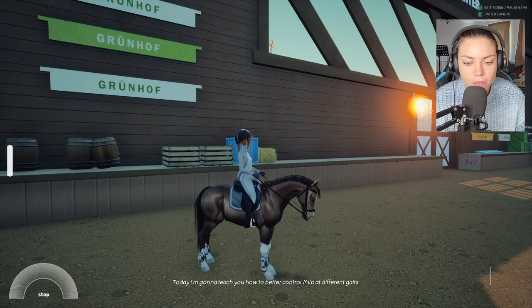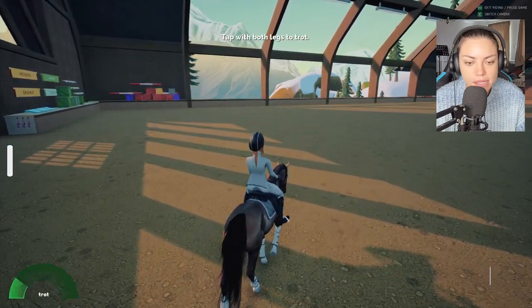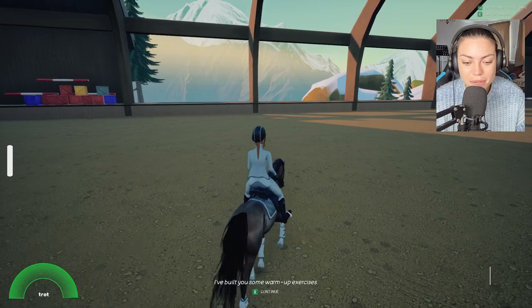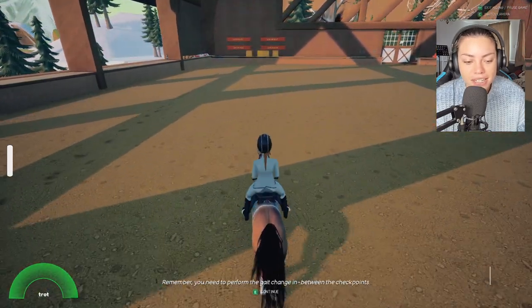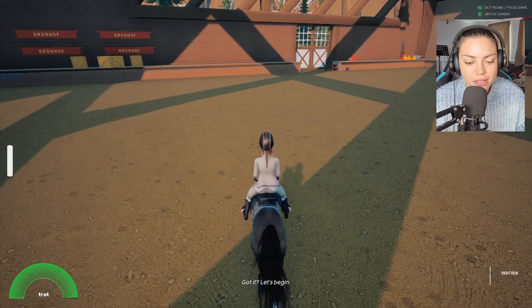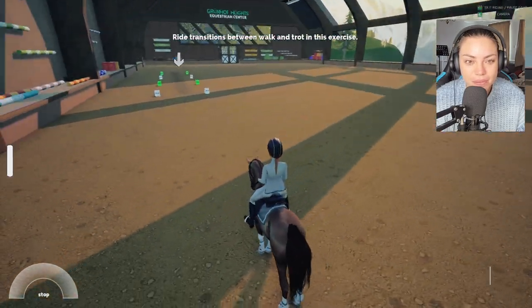I see you're back with Milo. To warm up, I'm going to make you do some walk to trot transitions. Whoops, I'm cantering — it's going to be really sensitive, isn't it? I built you some warm up exercises. Cross the white checkpoints in walk and the green ones in trot. You need to perform the gait change in between the checkpoints. Got it? Ride transitions between walk and trot in this exercise.